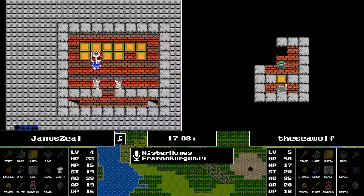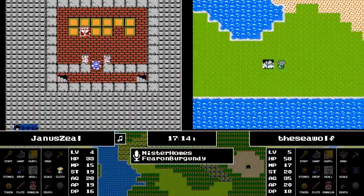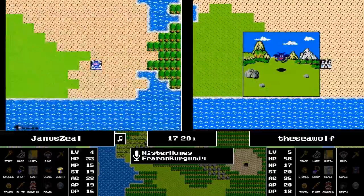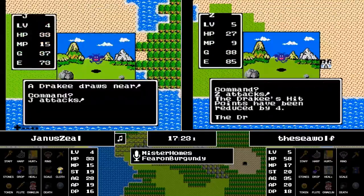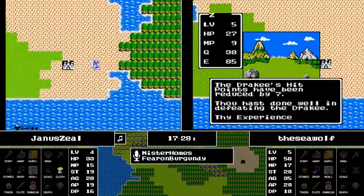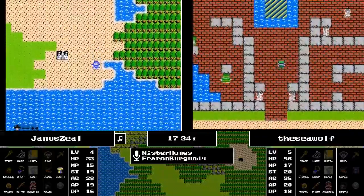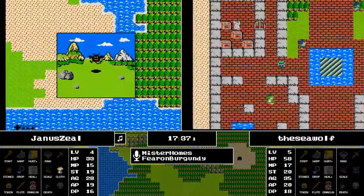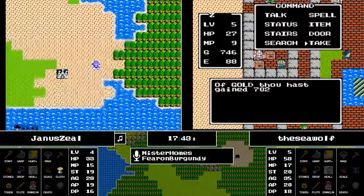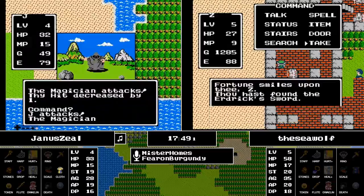Janus is working on the Magician but another Fire Attack takes him down once again. He is still making good progress — well on his way to level 5, now 6 experience away. As the Seawolf did a little bit of exploration, that allowed Janus to catch up at least a little in experience. But the Seawolf is about to enter the treasury.